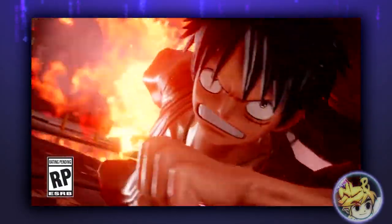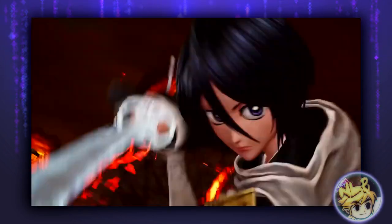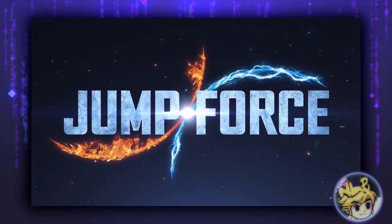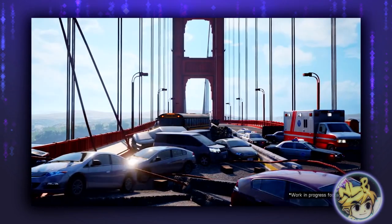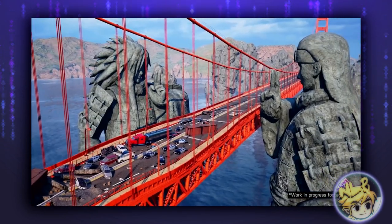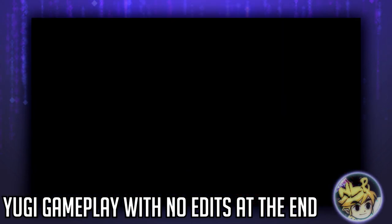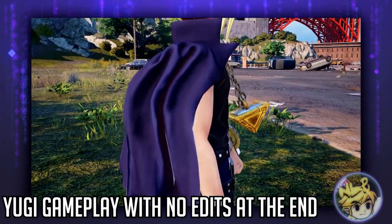Hello everyone, today we finally see a glimpse of Yu-Gi and his moveset after being teased for a very long time — or what seems like a very long time, but it's probably only like a few weeks. For those of you who have already seen this, you will know that it's a very brief teaser. However, we have quite a bit of juicy Jump Force clips to go over here and take a little deep dive into this. Before I get into the video, this trailer may suggest Yu-Gi will be playable in the beta — I really hope so — the beta starts next weekend from the 12th of October.